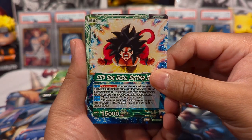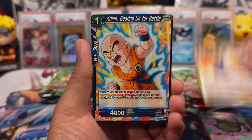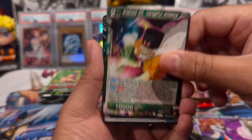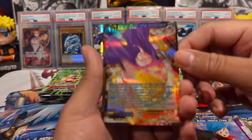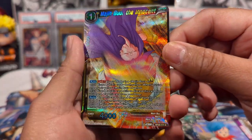All right, our first pack. We have Super Saiyan 4 Goku, Krillin, Pancha, Vegeta, Krillin again, Trunks, Buu, 291, Android 20, Bulma, and Majin Buu the Innocent. Love the reverse foil patterning on these cards.